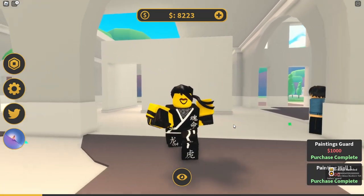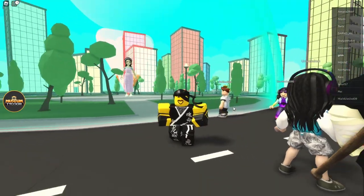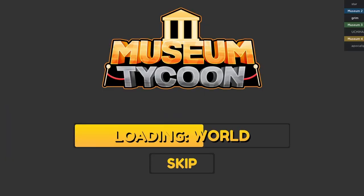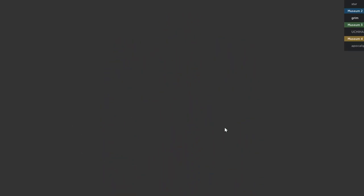Right over here, paintings — just buy that and you should get a badge, which means you get the item. To get the second item, look to your left and press this button right here with an image of a person on stairs. Once you've joined that game, you should get a badge automatically. Let me do a quick check that I actually got the items — I have the sweatshirt.